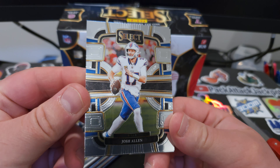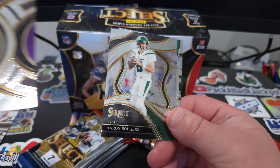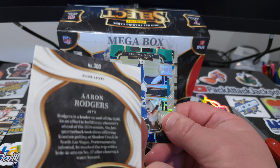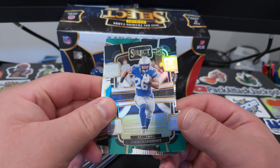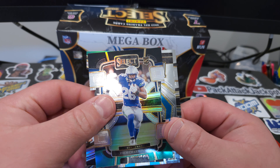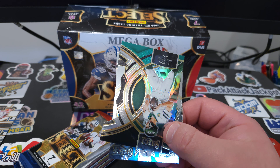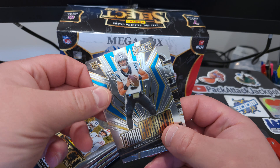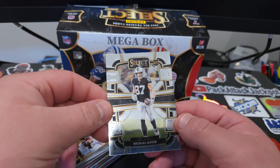Starting off: Josh Allen on the base, rookie of Makai Blackman, Aaron Rodgers base — actually I think that's a club level. The first die cut is going to be the black and green rookie. Second die cut: Aaron Rodgers. Turbocharged Bryce Young, and a rookie of Michael Mayer.